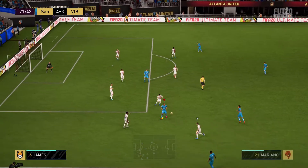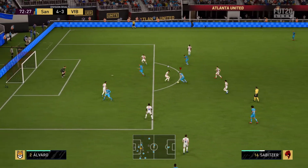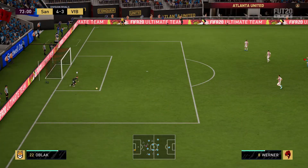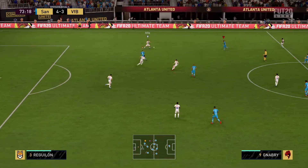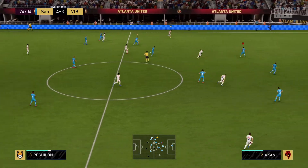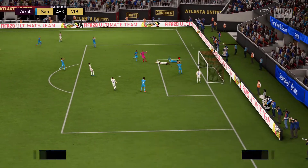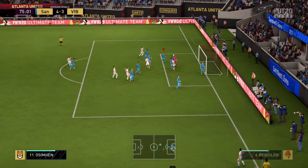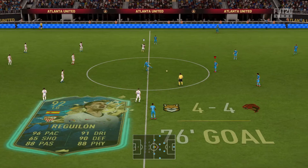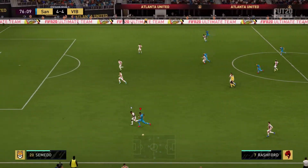The rest of his dribbling you'll see in this gameplay — this is why I chose this clip. Take your foot off the accelerator, don't sprint, just use your analog stick to dribble through, and you will create so much space. He is so agile and fantastic at dribbling. That 84 agility is definitely a stat that lies, while that 84 composure is one that does not.